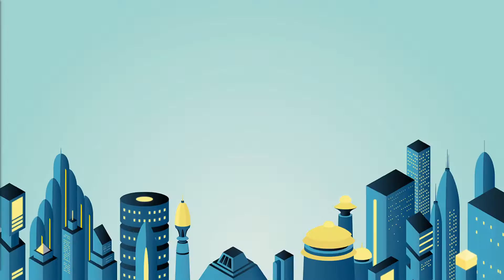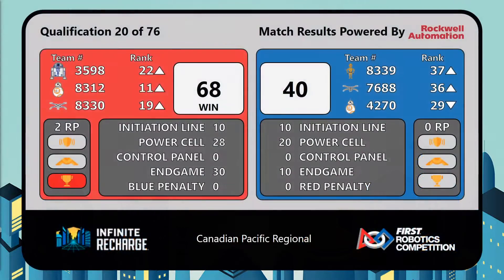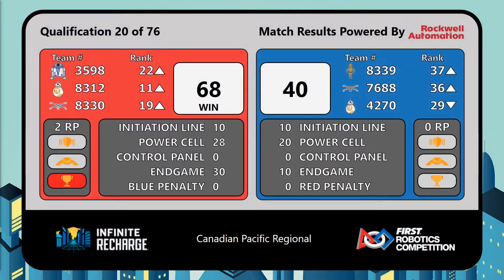Your official score, and it's a Red Alliance victory in qualification match number 20. 68 Red, 40 Blue — your final score. Two ranked points for each of those Red Alliance teams, all moving on up in the teens and low 20s in rank.